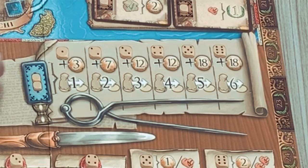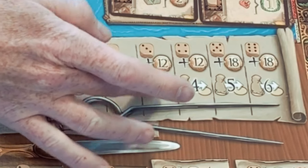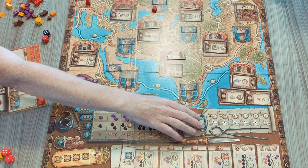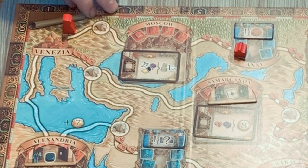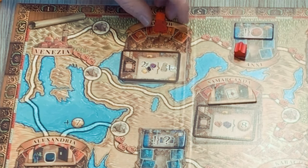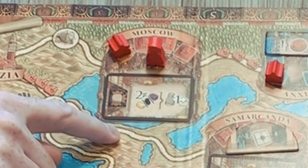The most complex action is the travel action. There's a blue space with two dice, and in this game you always take the lowest number die you place - you disregard the highest. For example, placing a three means you look across and can pay 12 gold to move your Marco Polo piece three spaces on the travel map. You always pay the blue space cost too, so it can be quite expensive. You count the oasis spaces as you move - you could stop in Moscow or continue to the next city.